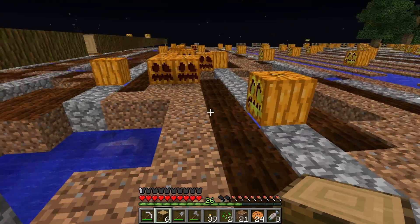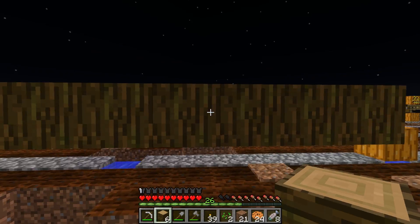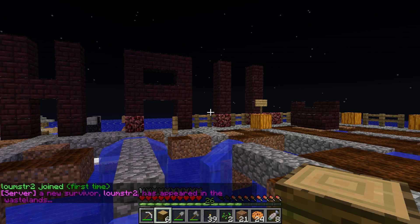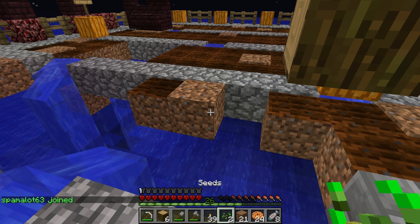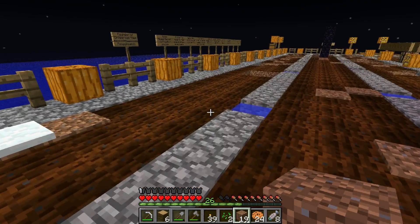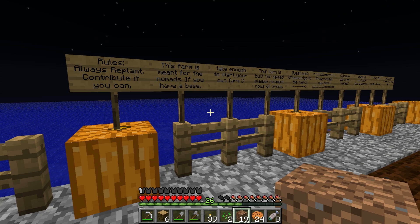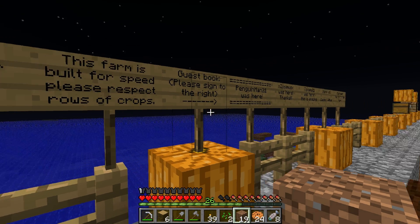Because that's the kind of guy I am. I'm never going to leave a place worse than I found it — well, except for the lack of jungle wood. But apparently they have enough. It looks like this is where they were growing their cocoa beans. Founder of Crossroad Town: Penguin Man 21. Rules: Always replant, contribute if you can. This farm is meant for the nomads. If you have a base, go for speed. Please respect crops. Guest book — please sign in to the right.